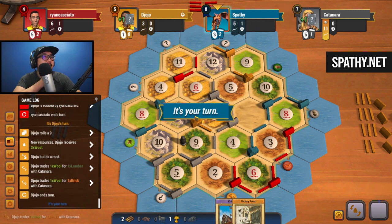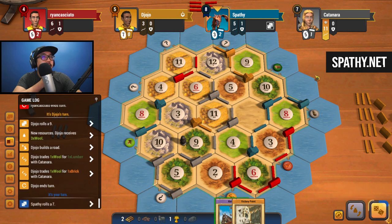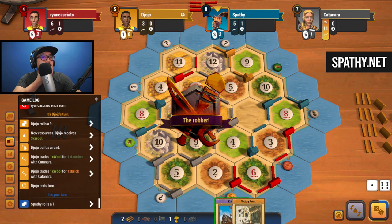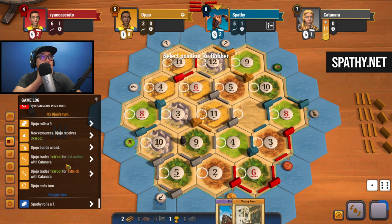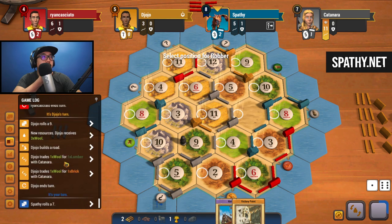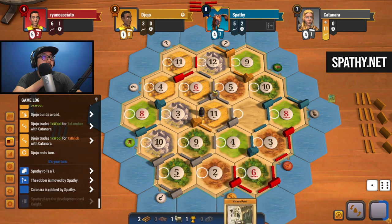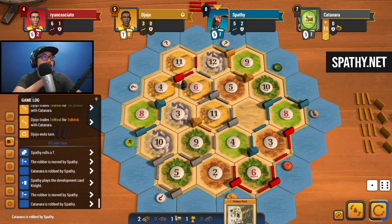Gray just needs some cities and devs to win. Let's roll - seven. We need sheep. We got ore too - let's double hit gray. Where do we ideally want the robber? Let's do this - steal from you. Drop the knight, let's do that. Steal from you once again.